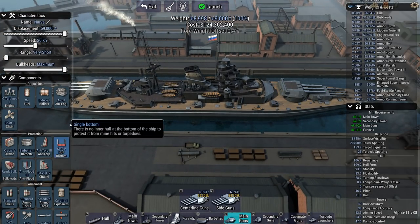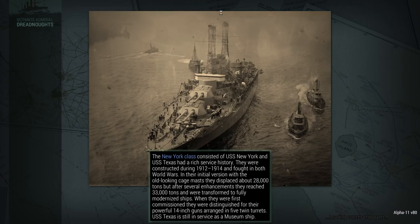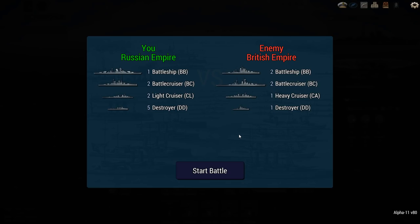Once again, the lineup: my battleship and two cattle bruisers versus their battleship and another two cattle bruisers. I have two light cruisers going up against one heavy. And I have five destroyers — though they're supposed to have five too, but I only put in one. My mistake.